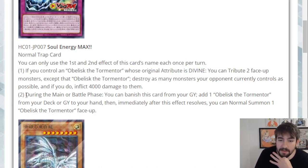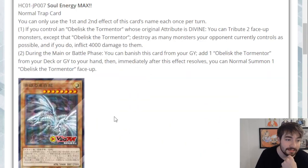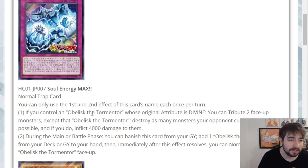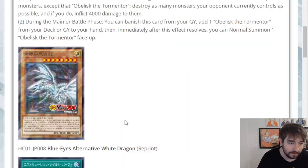The second effect: during the main or battle phase you can banish this card from your graveyard to add one Obelisk the Tormentor from your deck or graveyard to your hand, then immediately after this effect resolves you can normal summon one Obelisk the Tormentor face up. Pretty cool — for an Obelisk deck it probably doesn't have much meta relevancy, but for what that deck is, this is pretty good. The artwork has the slimes in it, which is awesome.